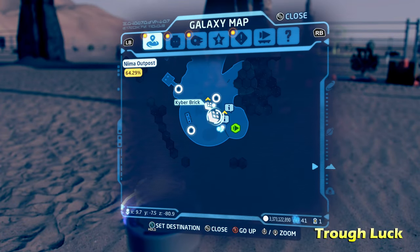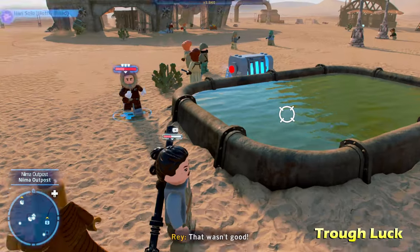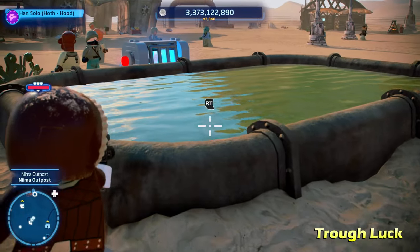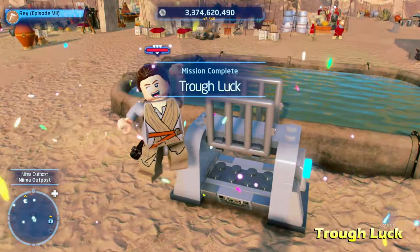Just to the north of there, we're going to get Trough Luck. You'll notice this water here — switch to a blaster character to shoot the target in the water. That's going to open up this cage, giving you the kyber brick for Trough Luck.